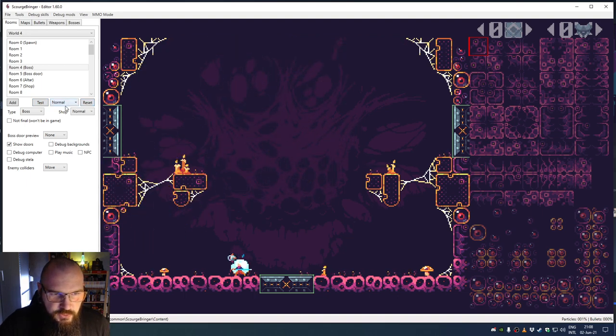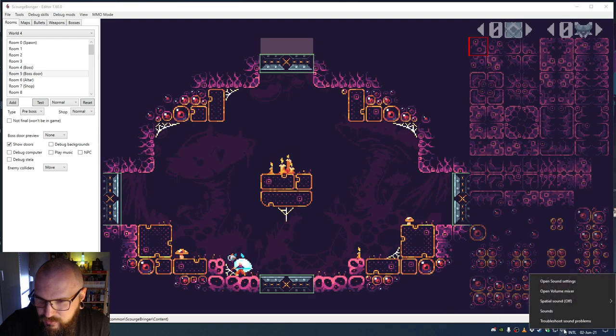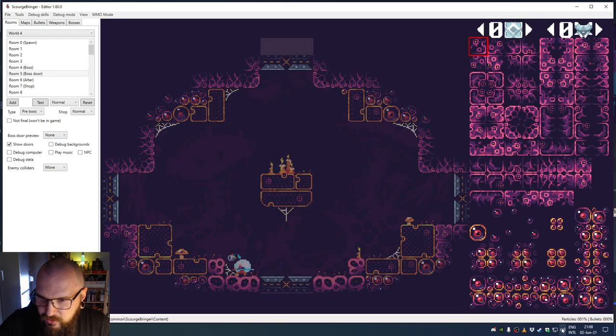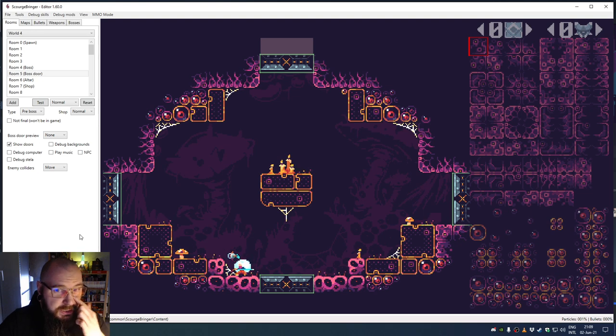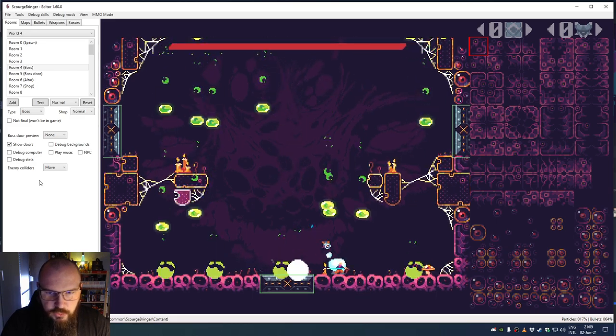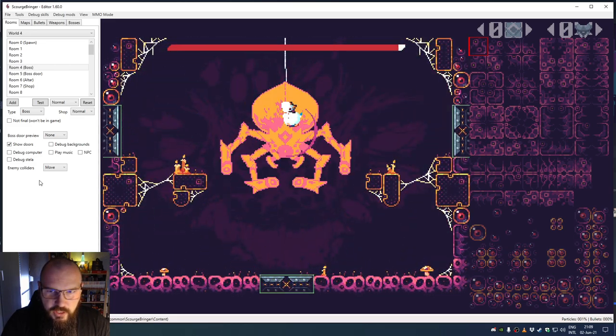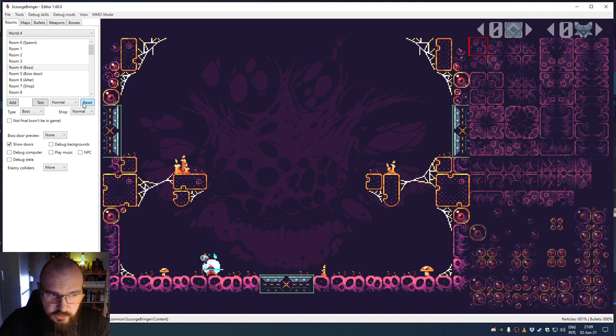I accidentally started the fourth boss — sorry, that must have been really loud. I'm going to change the volume in the editor so it doesn't destroy your ears. Everything is built into the game, so you can directly play with it. If you go to a boss and start it, the game plays directly with the music and everything.